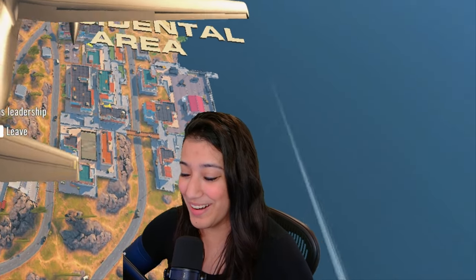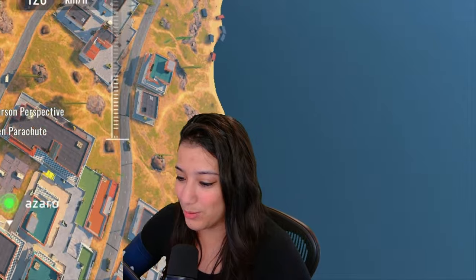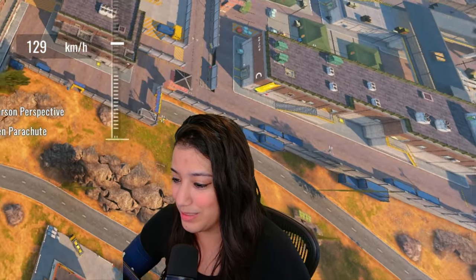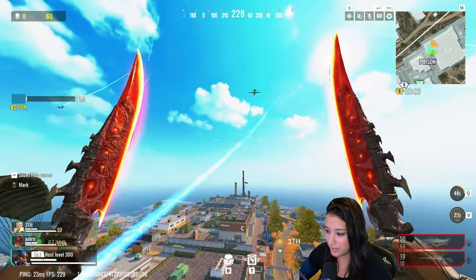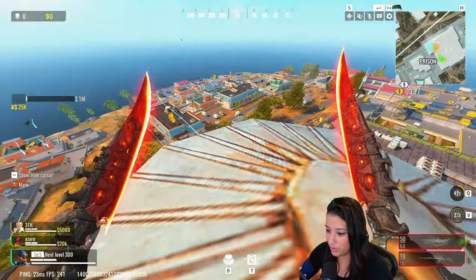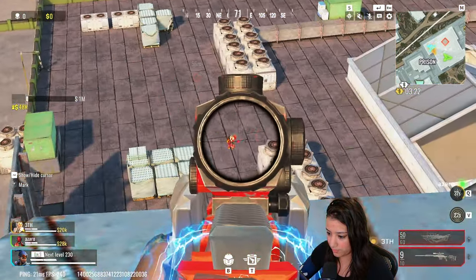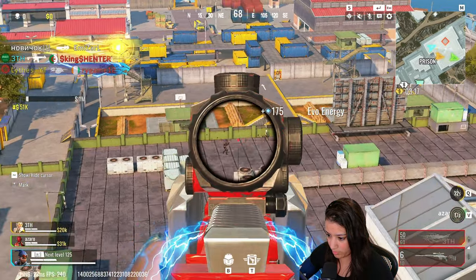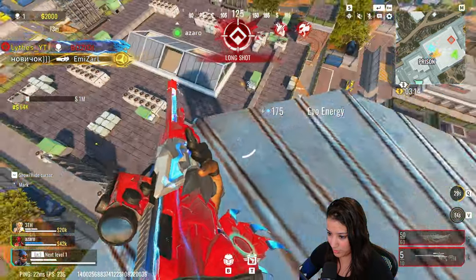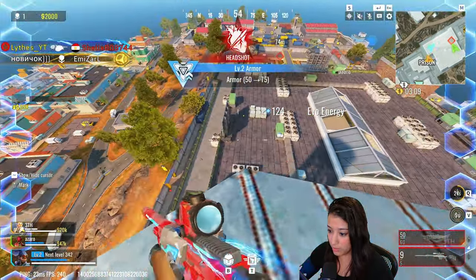You guys already know where I'm going — I have to go to this sniper spot, it's the spot to drop and be annoying to people. Let's see if someone is actually going to be here. Oh wait, yeah — we're dropping here! Got him!